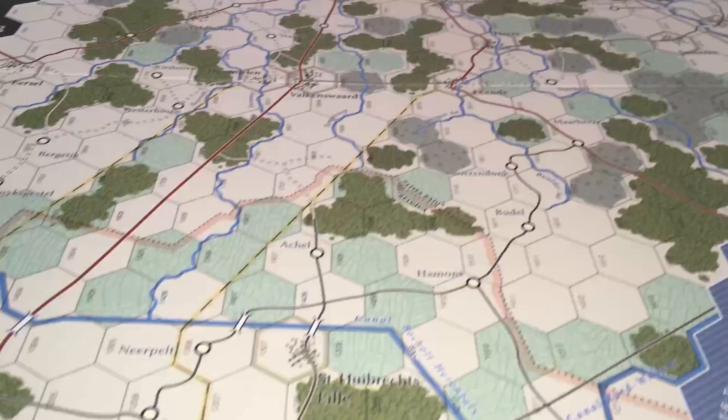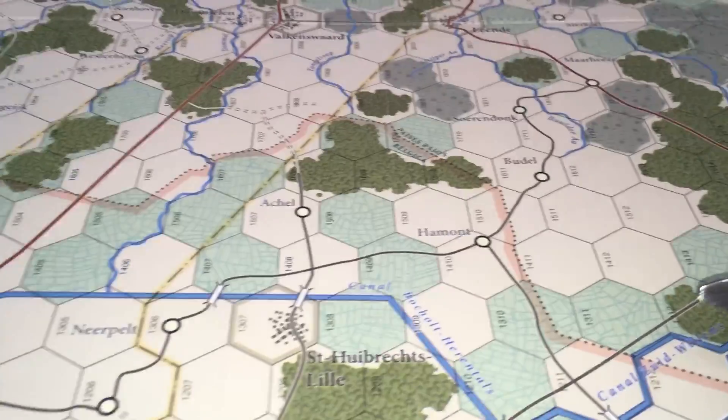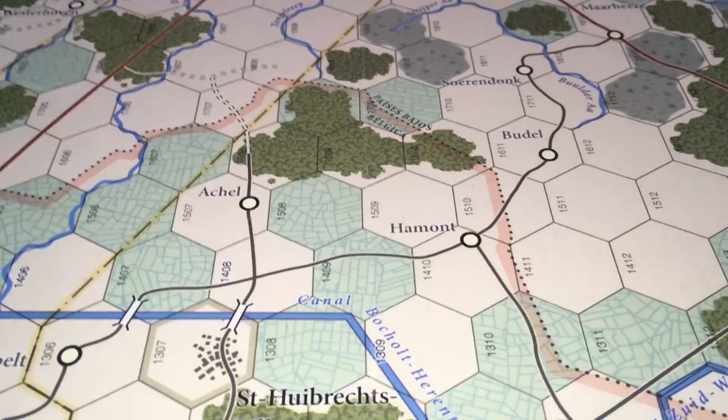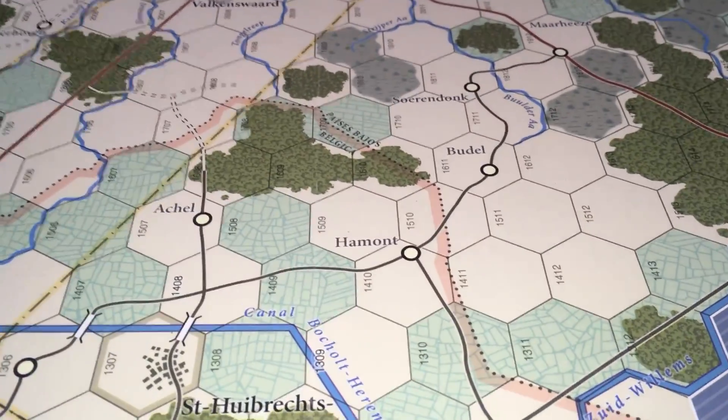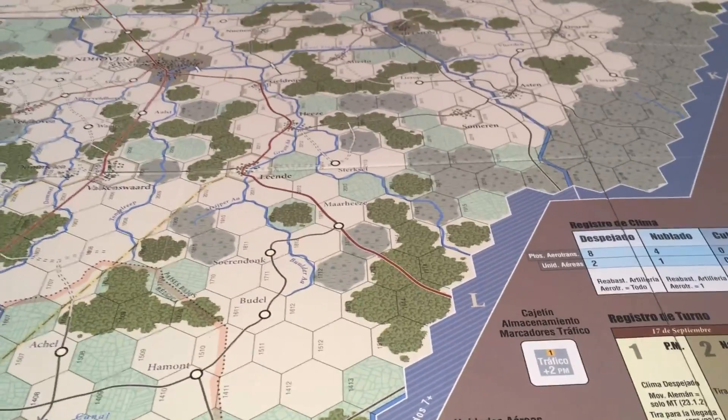El mapa representa, como decimos, el avance a lo largo para ver la progresión del 30 Cuerpo. Cada hexágono son dos kilómetros por lado, y las unidades van a representar generalmente batallones, aunque también habrá algunas compañías y brigadas.